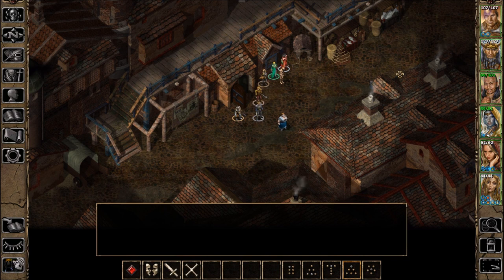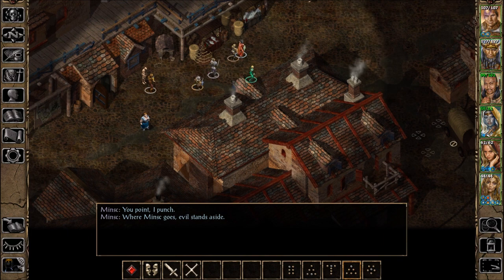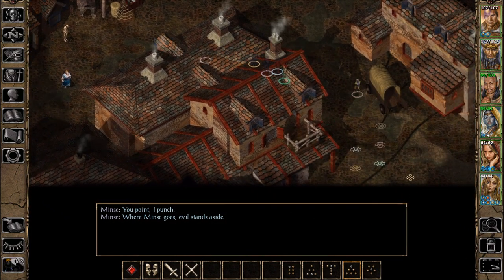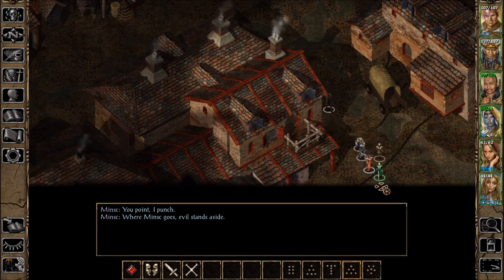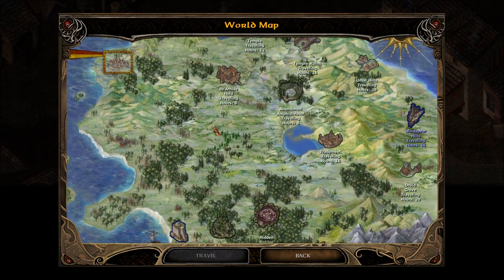Welcome back to Let's Play Baldur's Gate 2 Enhanced Edition Blind. We are punching towards the Wind Spear Hills. I think I'm making a stop-off in Trade Meet, which is a lot closer to the Wind Spear Hills. We'll rest here and we'll buy bullets.